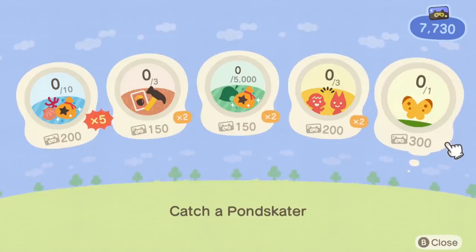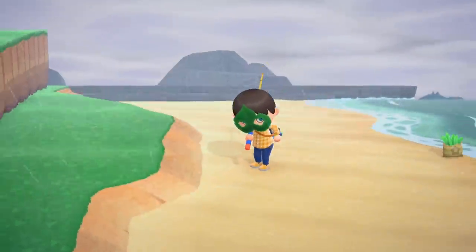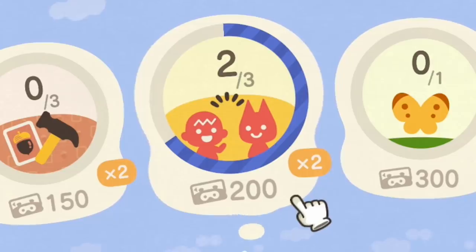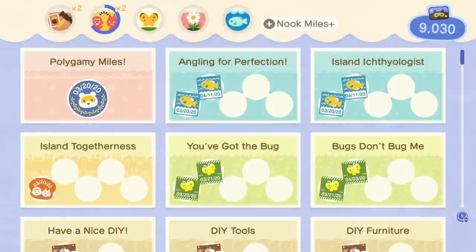I'm only 500 away. Only 300 after taking a picture — gotta go talk to three more people, and then we're there. Better yet, I can just sell some shells and then I don't have to talk to anyone else. But for 400 points, I might as well. We're actually up to 9,000 points somehow.